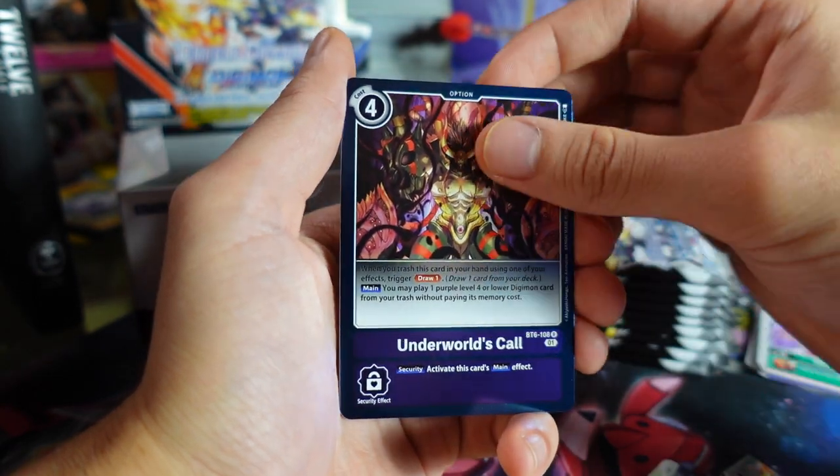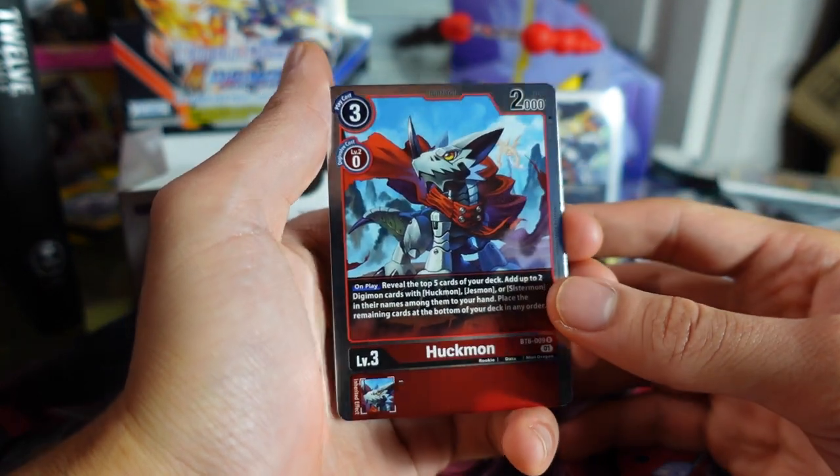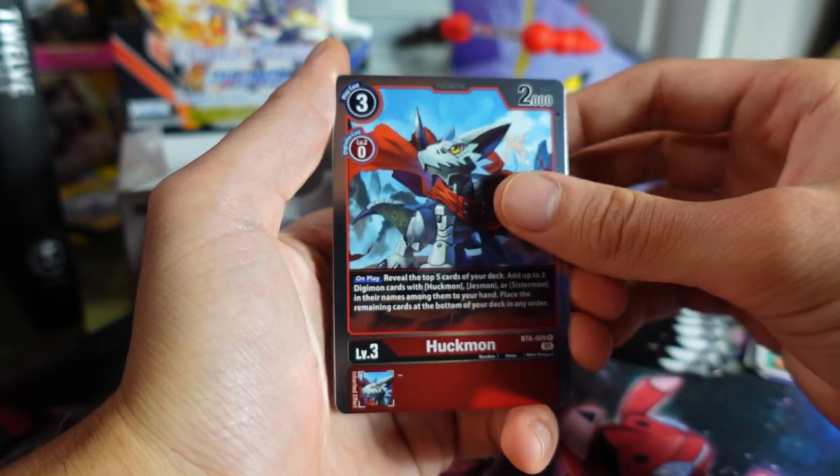Underworld's Call and a Huckmon level three. Oh, that's the very first time I've pulled a Huckmon! That's awesome — what a cute doggo-like Digimon right there.